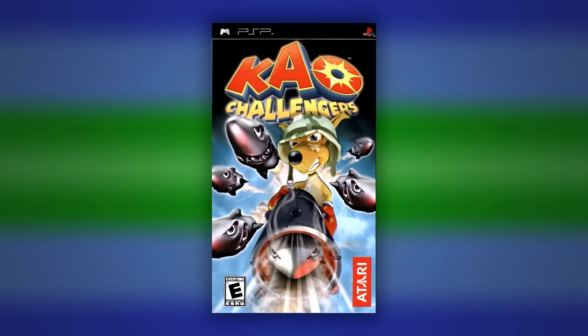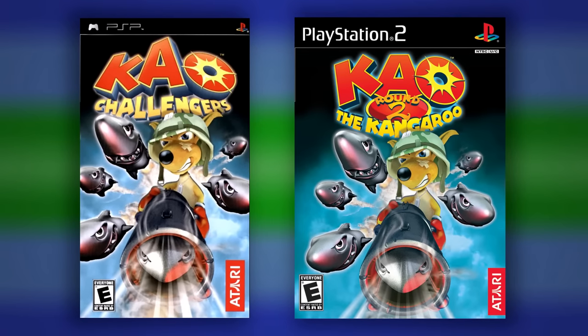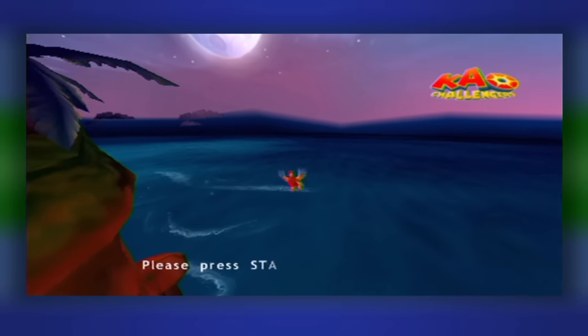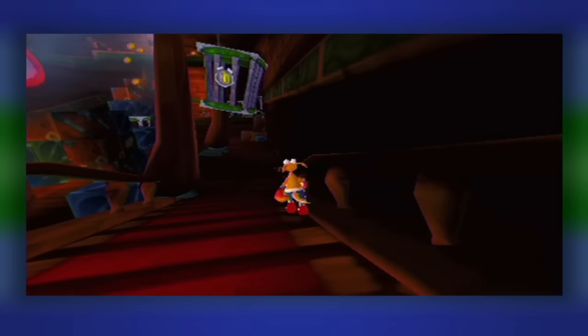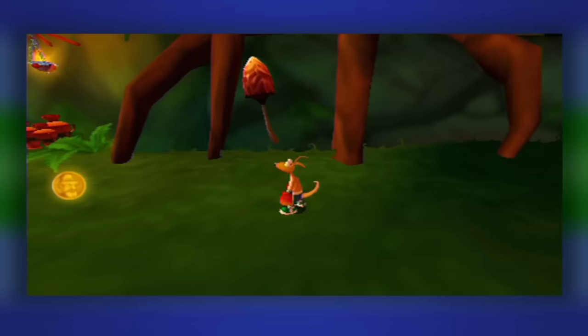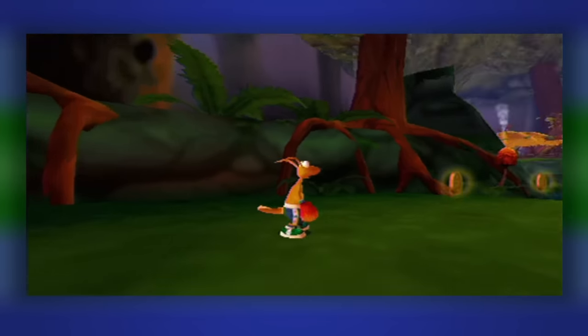Now that we got that out of the way, we can finally take a look at KO Challengers for the PSP. This one was actually developed by Tate Interactive and not by Titus, so it shouldn't be that bad. We've got the same box art as the US version of KO Round 2, and that's because it's actually a port of KO Round 2. It's not that much different from its console counterpart. Obviously the textures and frame rate were toned down a bit so it could run smoothly on the handheld, but other than that it's a fairly decent port.